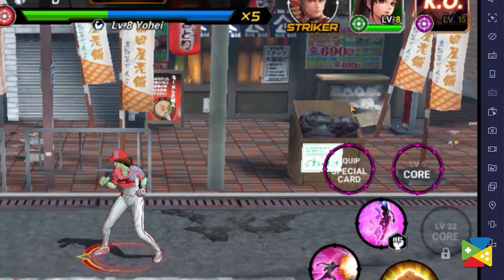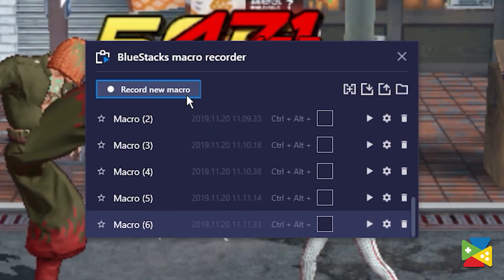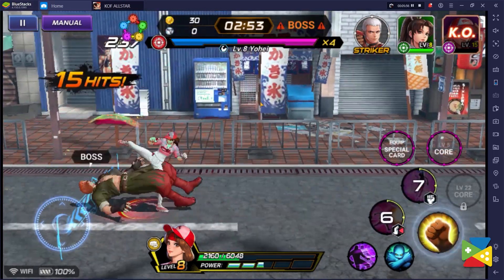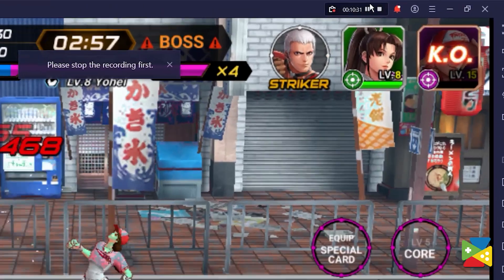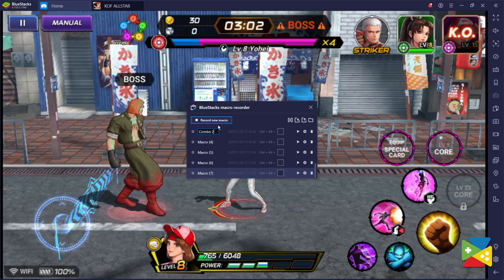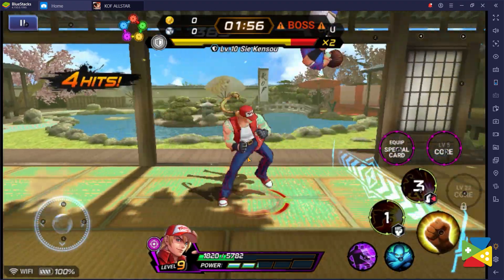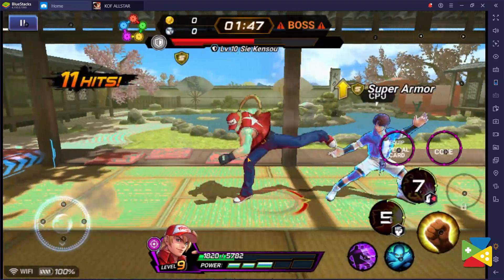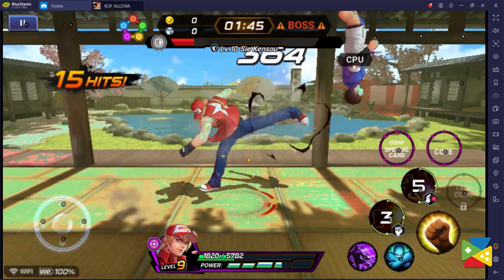To do that, simply open the macro feature on the right panel, create a new sequence, and then perform whatever action you want to record. Once you're done, just hit the stop button at the top, and then assign a name and a key for it. And now you're all set and ready to absolutely demolish your opponents with complex maneuvers that you can't easily replicate manually.